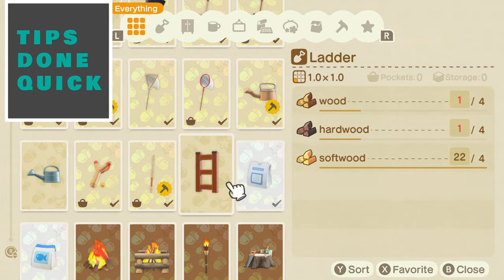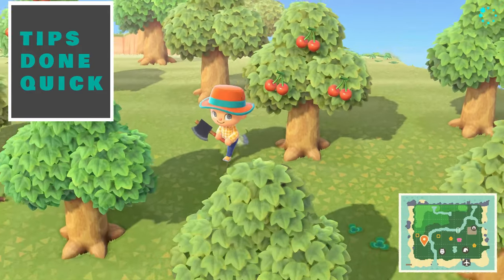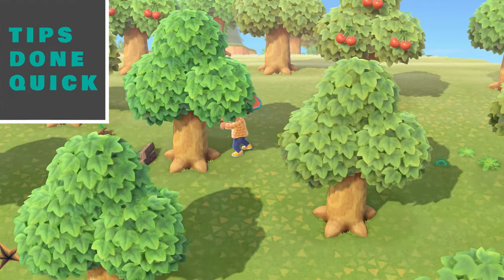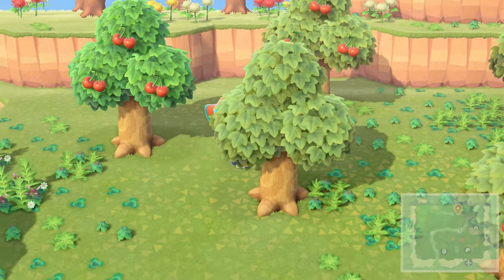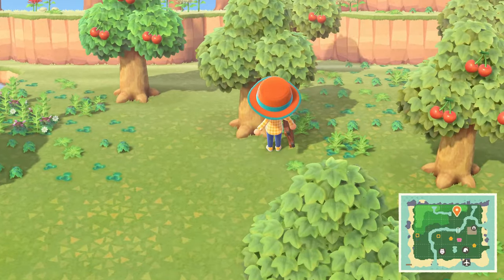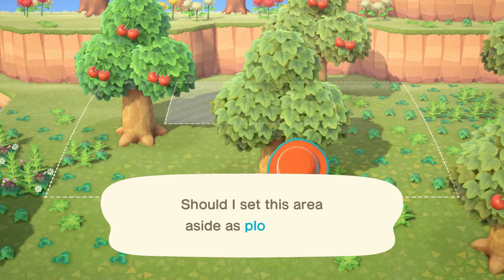Hey, what's up guys, this is Phil back with another Tips Done Quick. In this video, I'm going to show you the 7 steps needed to unlock the ladder in Animal Crossing: New Horizons. You'll get the ladder as you progress through the game. It's unlocked during the story mode of Tom Nook's tasks, and he gives you the DIY recipe so that you can help build houses for your new neighbors.